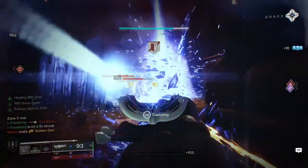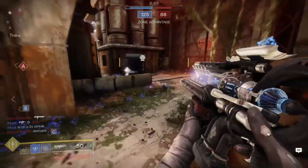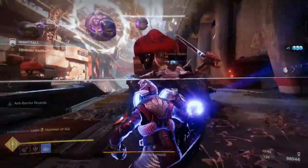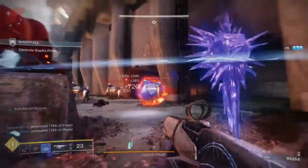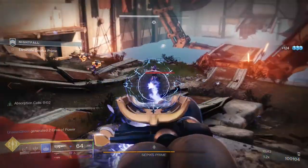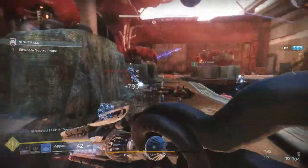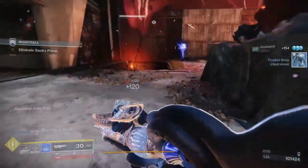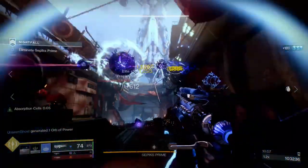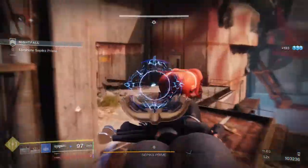Trace rifles aren't good for dueling — any hit I take I get flinched to hell. So for PvP I'm not the biggest fan of this weapon. In PvE, though, this is where it really shines. Mantle of Battle Harmony stacks with it really well, and if you go all in with elemental well mods it gets really fun. When a stasis elemental well drops, it's immediate bonus damage for 10 seconds, and if you already have your super and activate Will Given Form, it's even more damage.